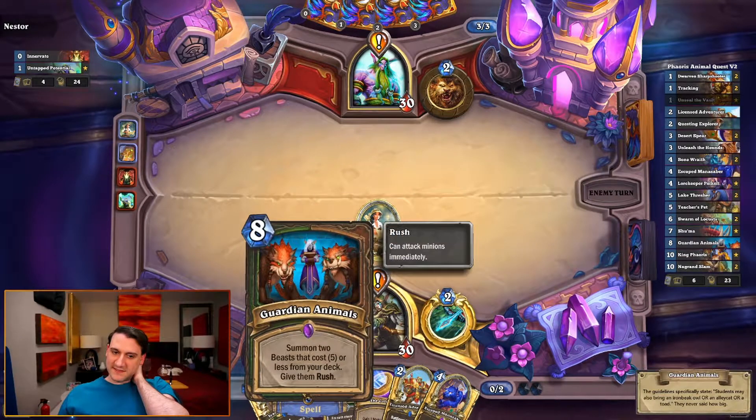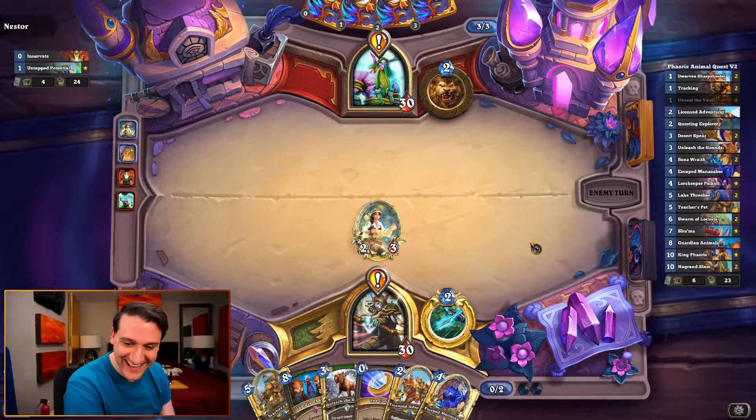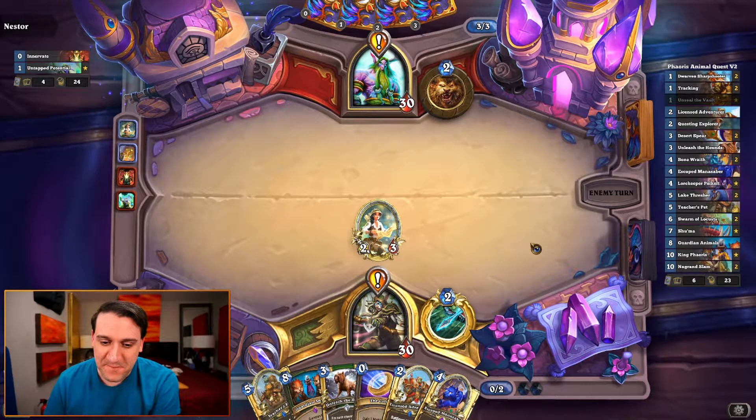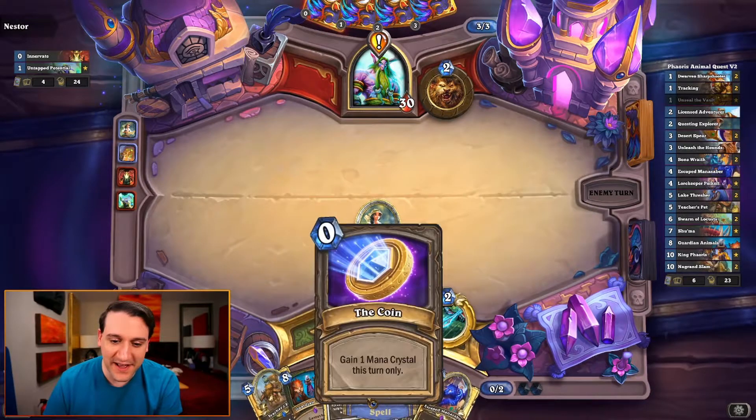The possibility of turning or coining this out on turn five - yes, let's do that. Okay, so turn three, turn four, and then turn five will be Guardian Animals.